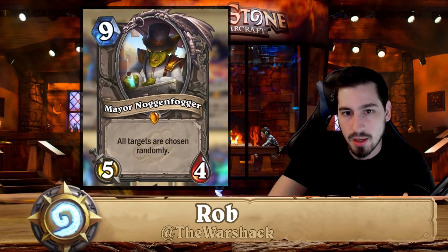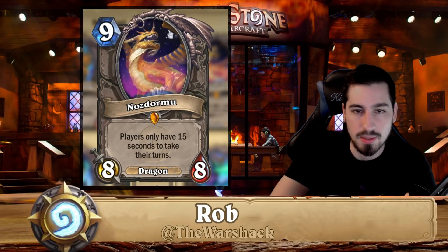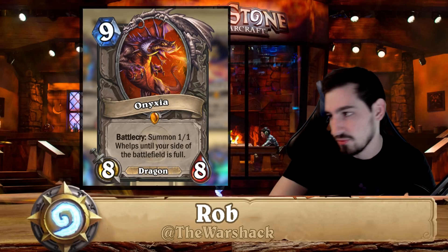Noggenfogger is kind of a meme card — you can disenchant. Nefarian is also kind of a meme card — you can disenchant.